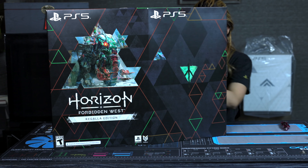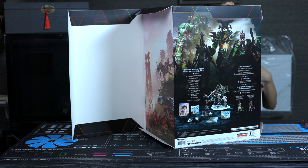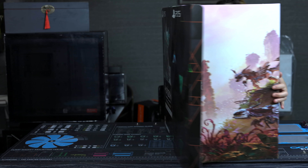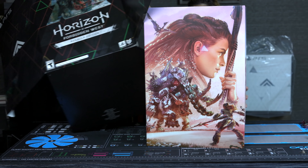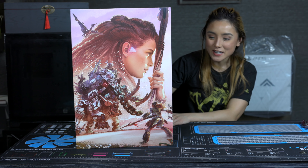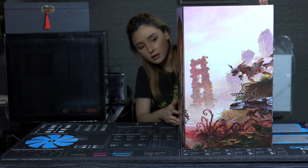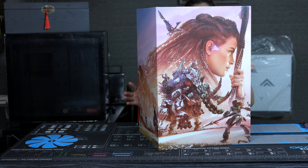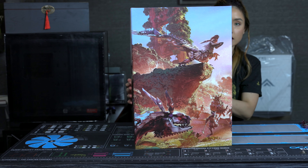Oh, it's like a door. I should just push this out. There we go. Oh wow, it looks so pretty. I love the color scheme. It seems like we have... where's Aloy? Oh, this is Aloy. Oh, here's Aloy. Look how badass she looks. And then we have the machines all around. This is what it looks like on each side. At the back - just more machines.